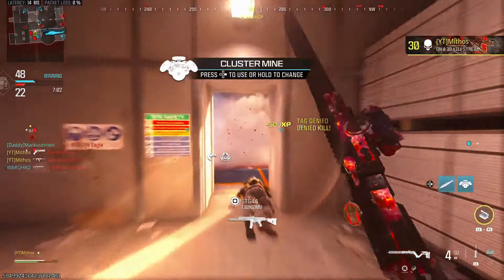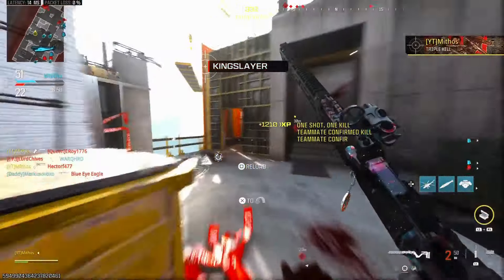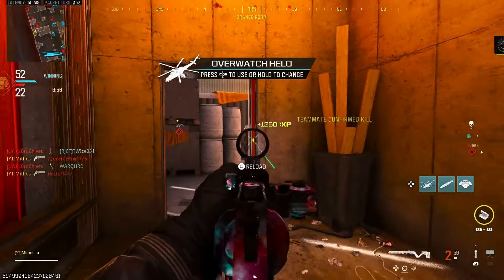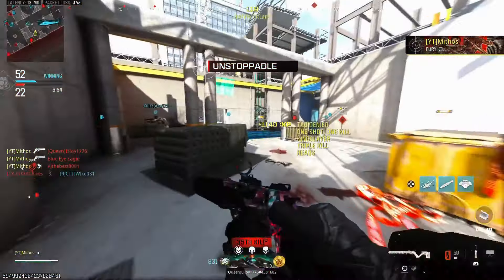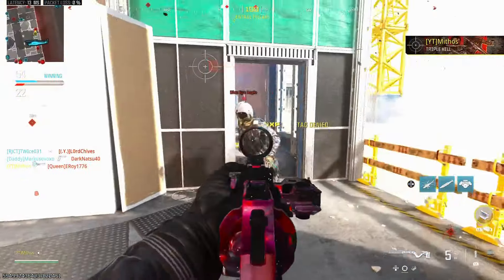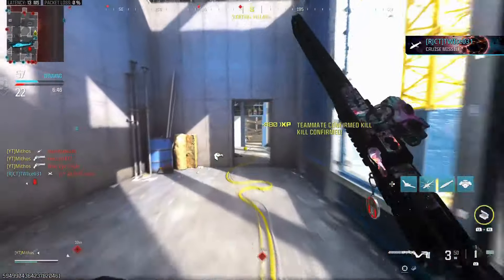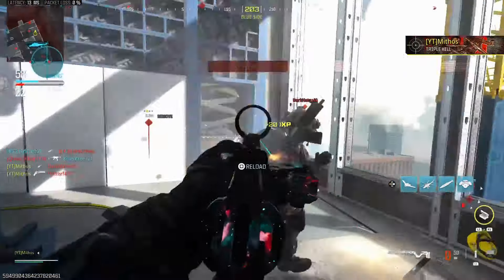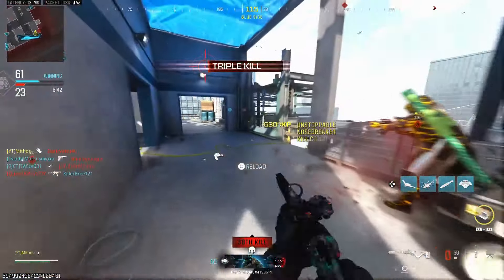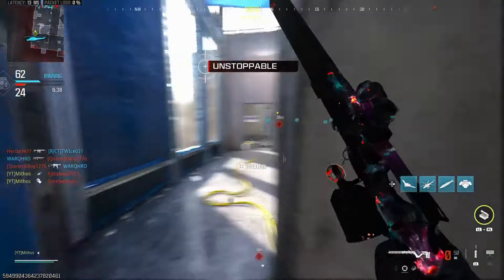Pull out the sniper — the sniper revolver. Quick scope, quick scope. Look at this shit. If you guys want me to do a class setup with this, let me know. Because honestly, this weapon is kind of broken. Look at that. This class setup is insane, bro. I feel like I'm really sniping. Get the fuck out of here. His limbs are flying off this thing.